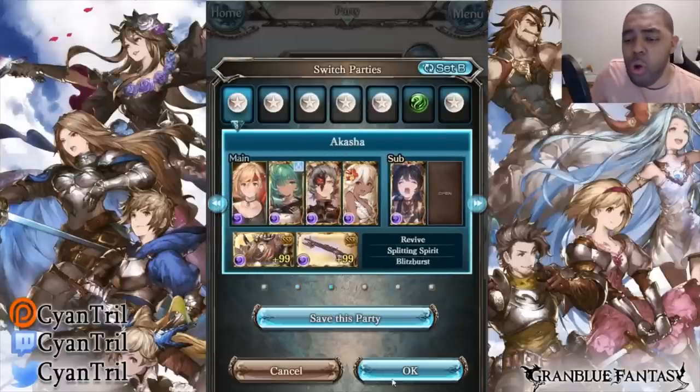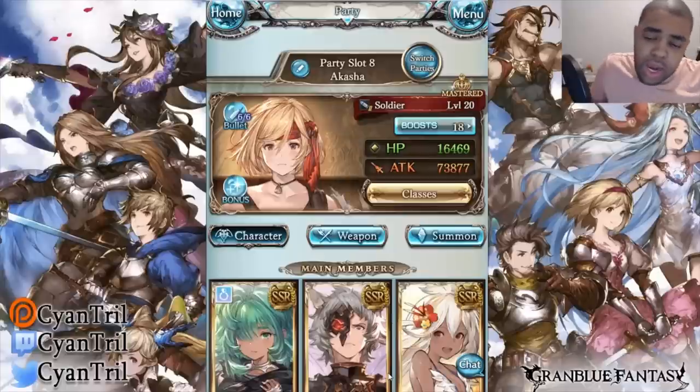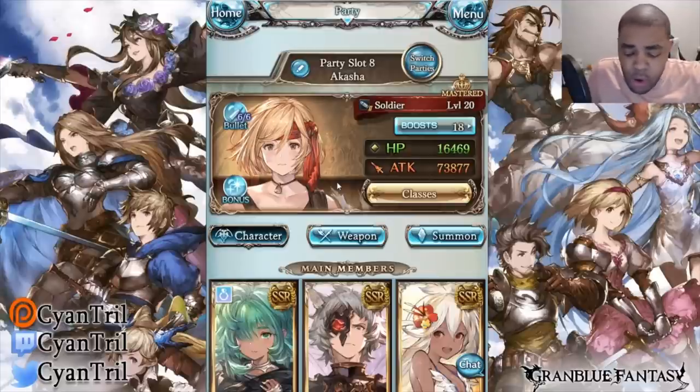Now Akasha — we're in a predicament because this account does not have Solem. Not having Solem hurts quite a bit because she does a ton of damage and her skill three and skill two are pretty nutty. I've also heard she works really well with Rat in a combination for Akasha, but I haven't tried it yet. I'm waiting to do Akasha after Guild Wars to check which element it's going to be, so I'm not really farming Akasha right now.